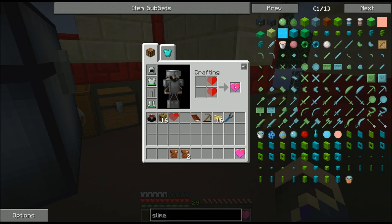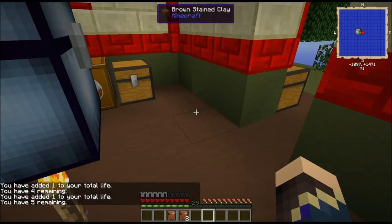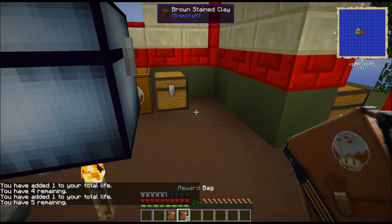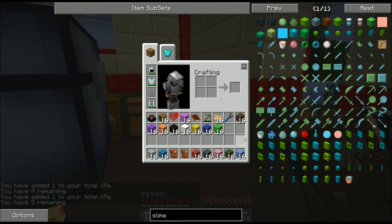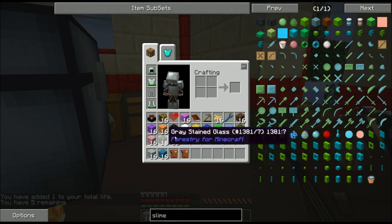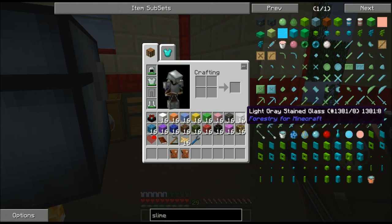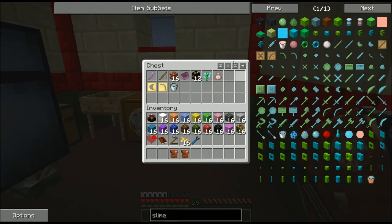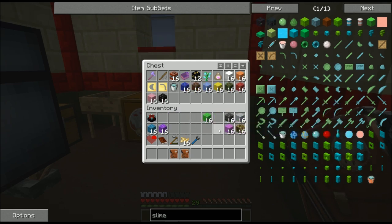I'm going to make myself feel better by using a couple of these hearts. Five lives now - hopefully we won't lose any. Basic reward bag number two: cosmetics - all of the stained glass. That's 16 blocks of each color of stained glass. I'm just going to put those right in the chest because that is some inventory-clogging stuff.